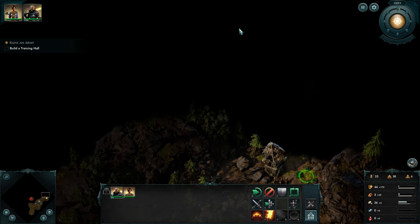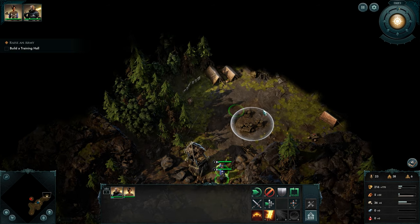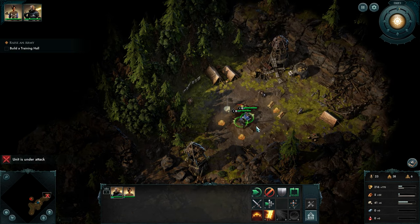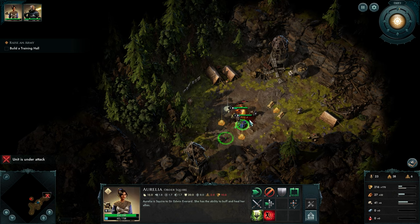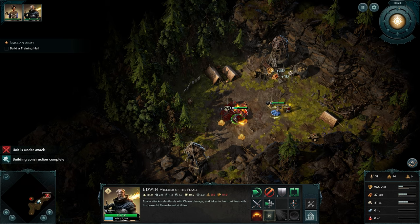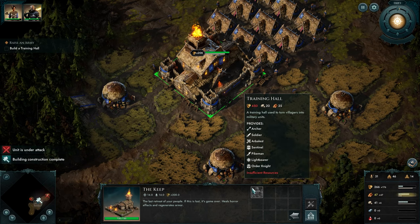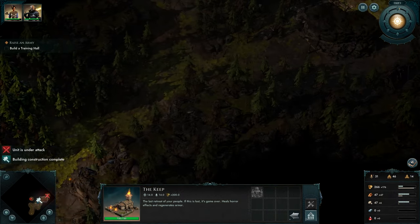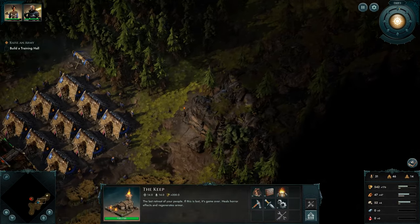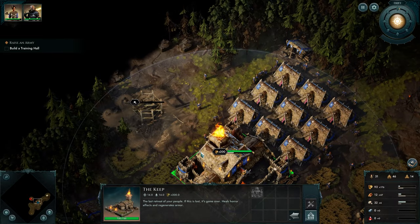Maybe we'll find something out here — oh, that's exactly what I thought, some supplies. A little ambush — that will come in handy. We need 450 for the training hall — let's wait for it. Nice, finally we have it, let's build it right here.